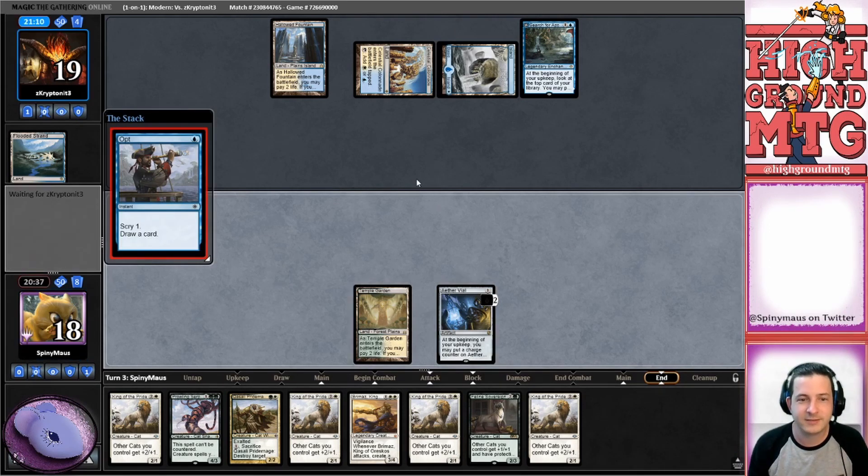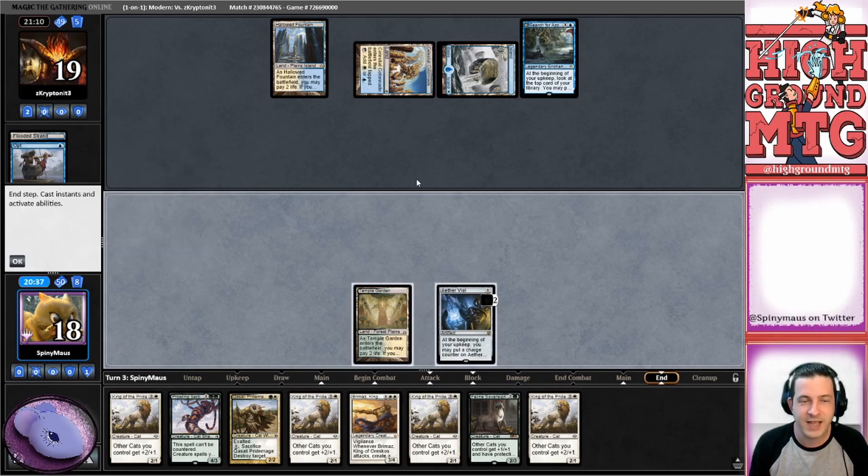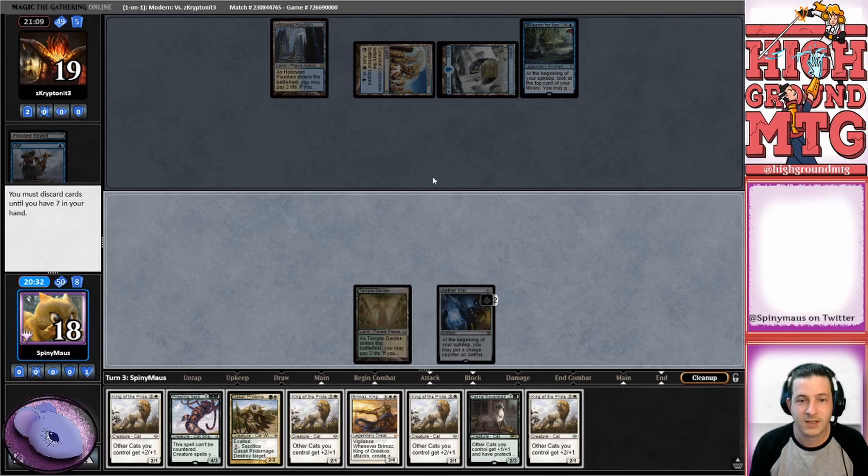We have no lands and we have to discard. Oh no. I guess we're going to go one King of the Pride. I want Prowling Super Bard, I want Pride Mage. So I want to just go Lord.